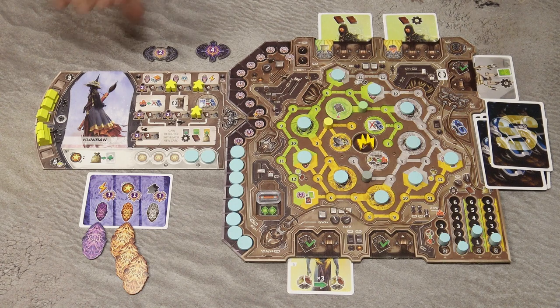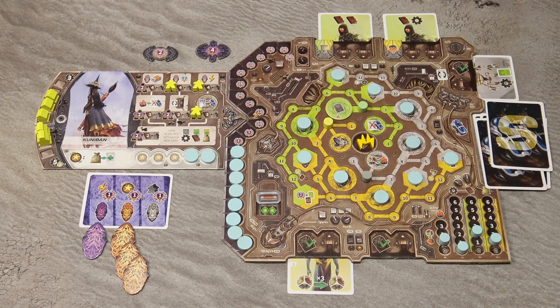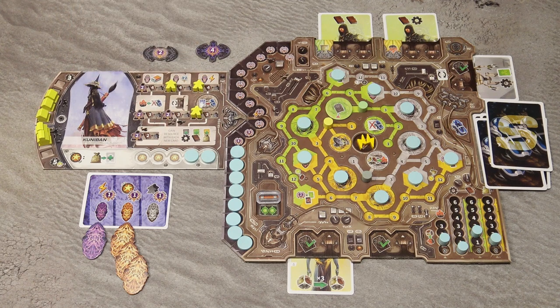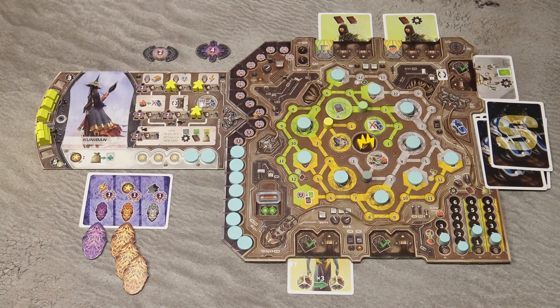For example, the yellow player would score 1 victory point for each energy marker, scored twice — so here that would be 4 victory points. Then 1 victory point for each uncovered symbol, which would be 3 victory points multiplied by 4, giving 12, and so on. The player with the most points is the winner.